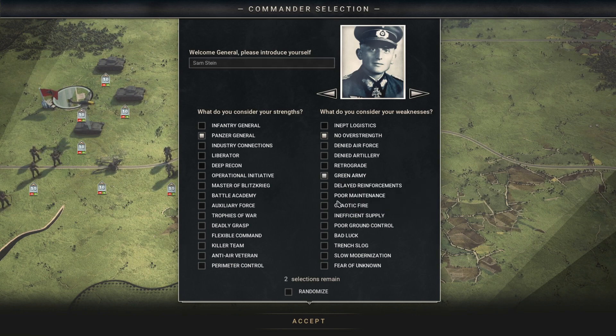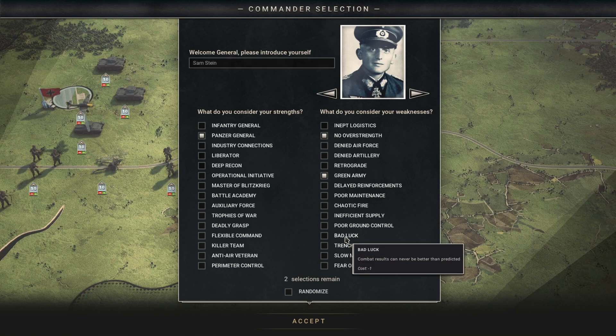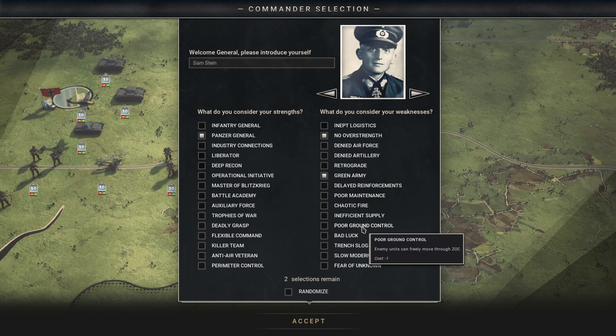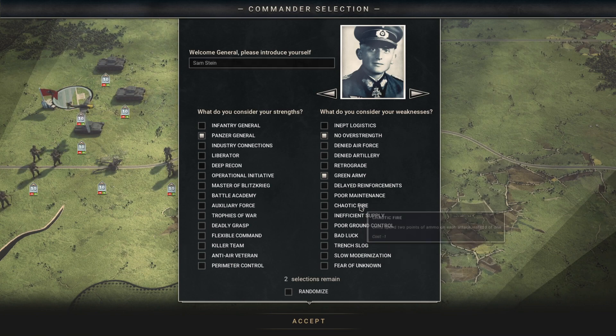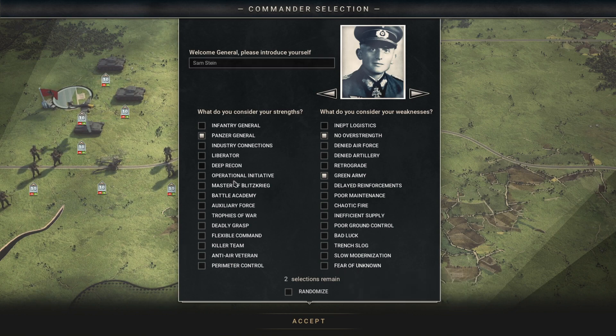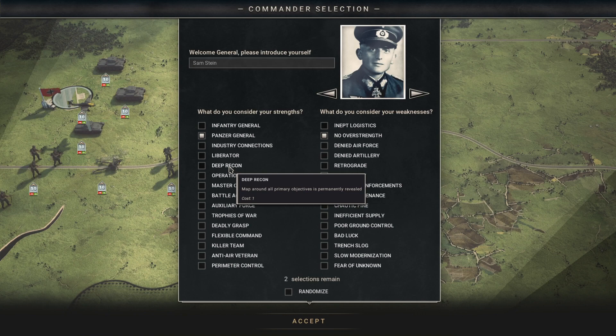We're gonna take the Green Army option because I want to show it off. A couple other interesting weaknesses: Bad Luck — combat results can never be better than predicted. That's interesting. Poor Ground Control allows enemies to ignore your zone of control. Insufficient Supply or Chaotic Fire means units spend two ammo per attack instead of one. Fear of the Unknown means you cannot order units to move into fog of war — I'm not sure exactly how that mechanic works.